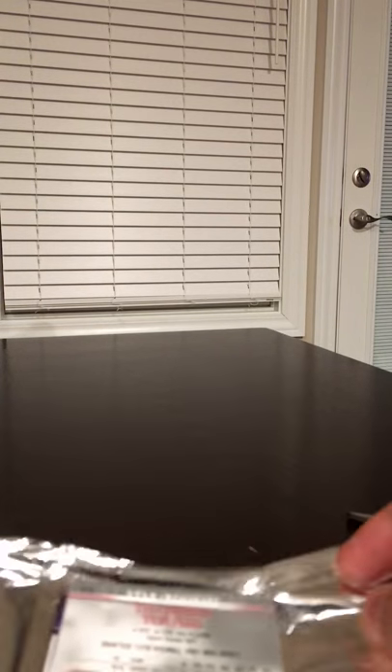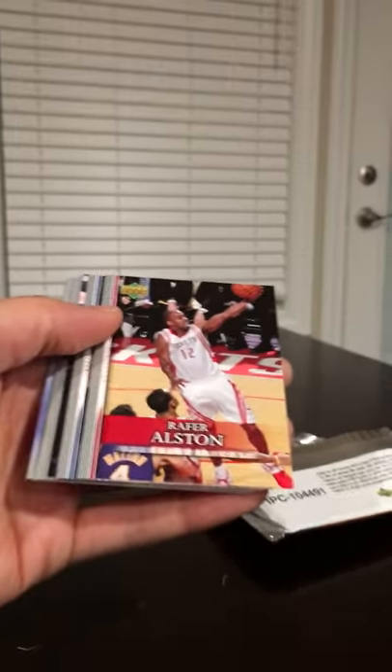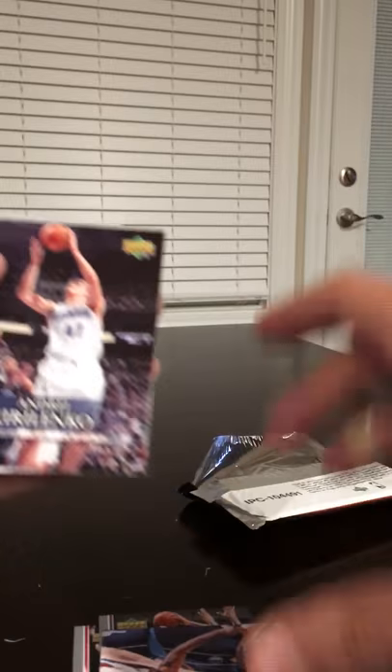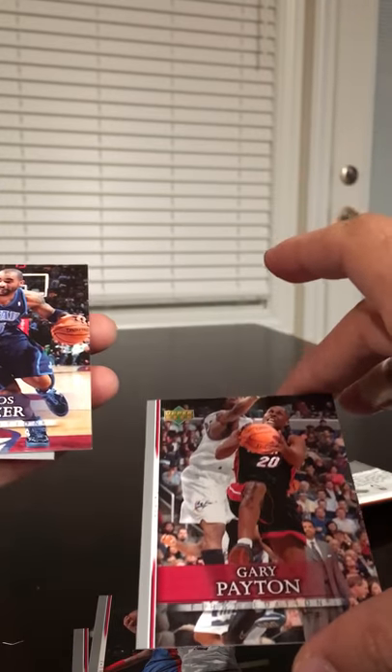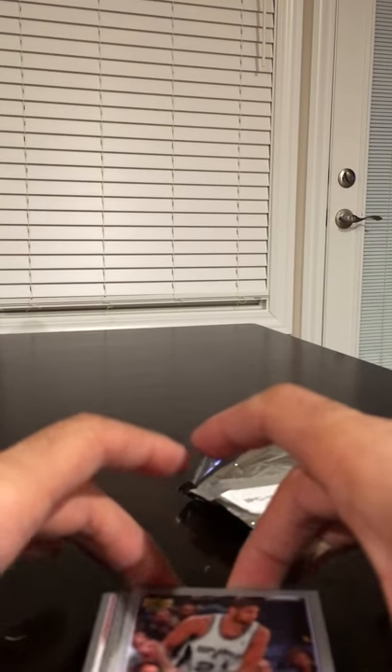Nope, so far no good. Got a Thaddeus Young rookie, and usually when you open the pack you can see the rookie in the back. Rafer Alston, Paul Millsap, Jerry Stackhouse, Andre Kirilenko, Tayshaun Prince, Shavlik Randolph, looks like a washed-up Gary Payton, Carlos Boozer, Tim Duncan, and Thaddeus Young. Still on a cold streak.